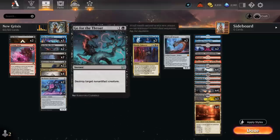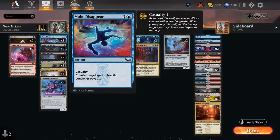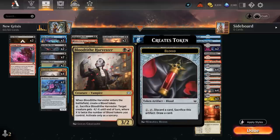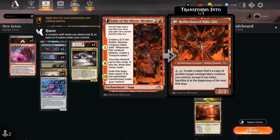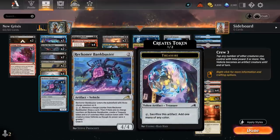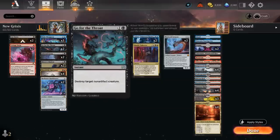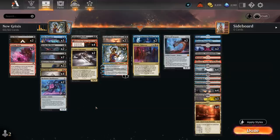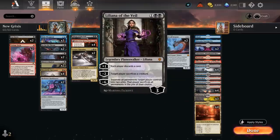We have a few counterspells with Make Disappear, helpful for countering big expensive plays or handling enchantments. Still playing the full set of Harvester, which has a ton of synergy throughout the deck — especially with Reflection of Kiki-Jiki, which can copy it to take down opponents' creatures one by one. Fable still remains one of the best cards in standard, and two copies of Bankbuster can be another nice card-draw engine. We can keep up two mana to either draw with Bankbuster, counter with Make Disappear, or use instant-speed removal.